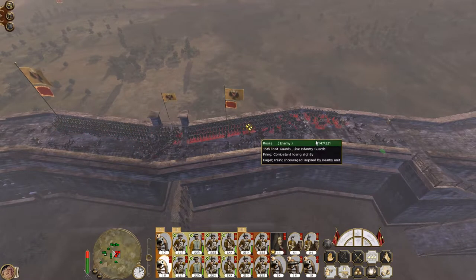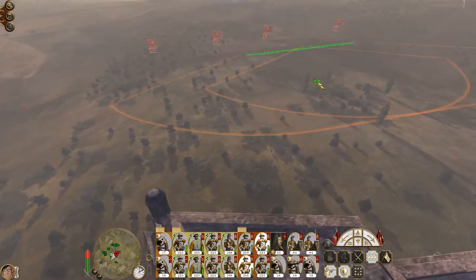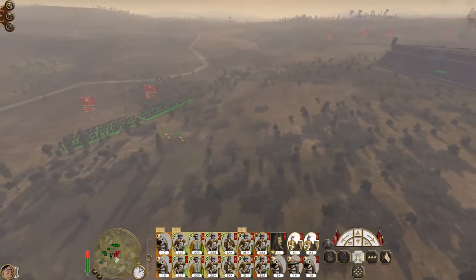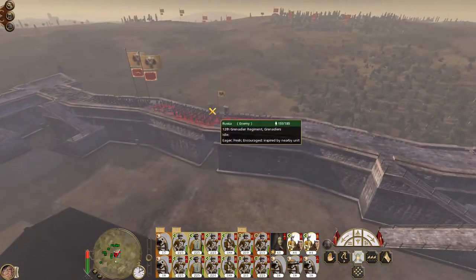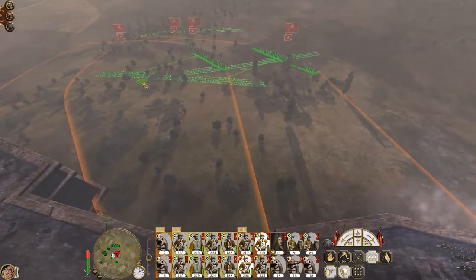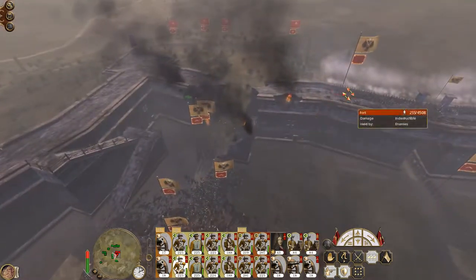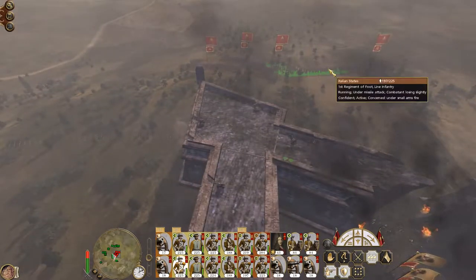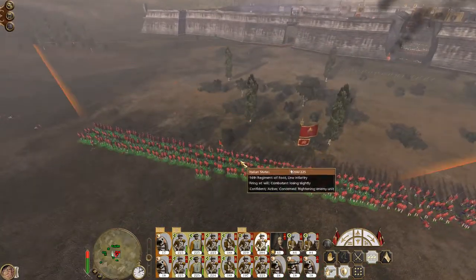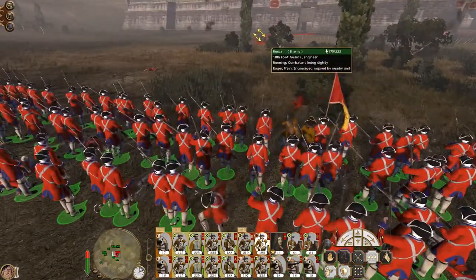These guys keep attacking the sections up on the walls — I don't want them firing into the combats really, unless it's something like this. Move these guys over here. You guys climb the wall. There we go, starting to engage. Guards are charging.